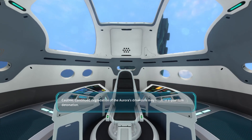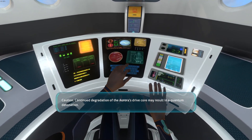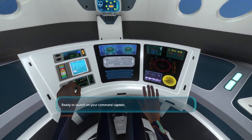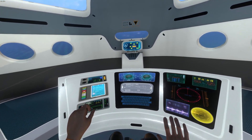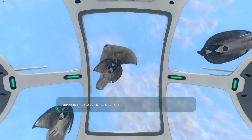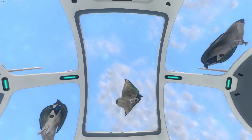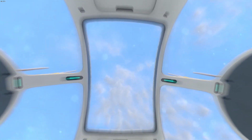Now we can launch it. Would you look at that — beat the game already. Didn't even disable the cannon. We just launched it. Launch in 10, 9, 8, 7, 6, 5, 4, 3, 2, 1. You don't have to go to the lava zone — you just have to go to the Aurora. And boom, you're done. Easy.